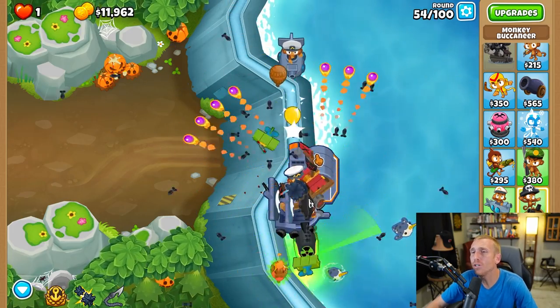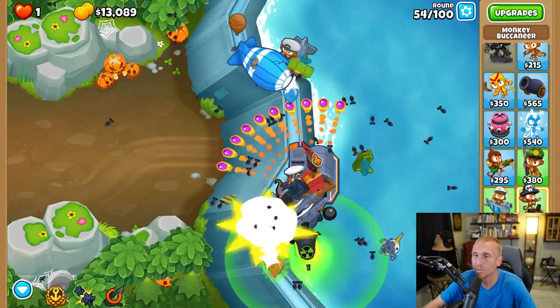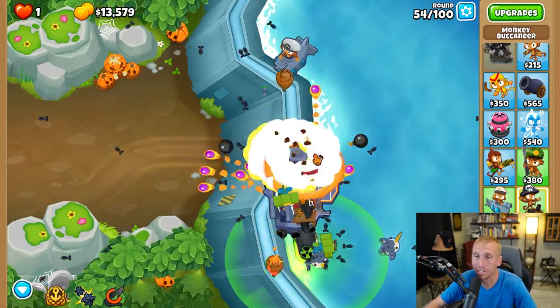On round 54 we're going to pull the first boat that we see — just pull it down, get it out of here. We don't want to mess with it because sometimes it'll wreck you, and we don't need that happening.